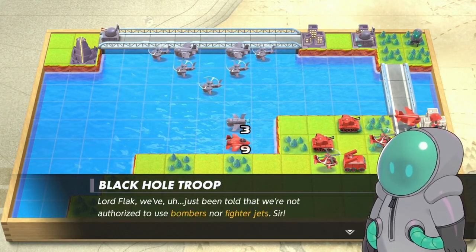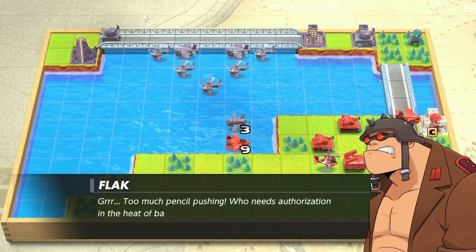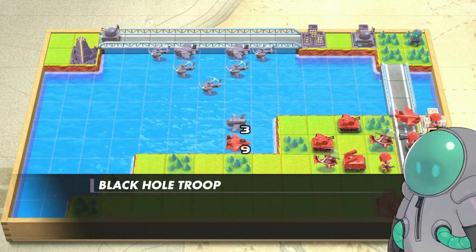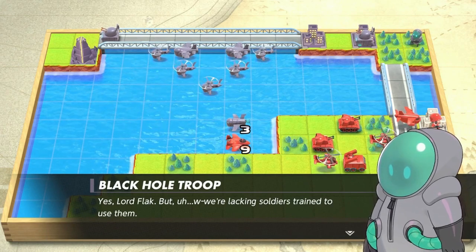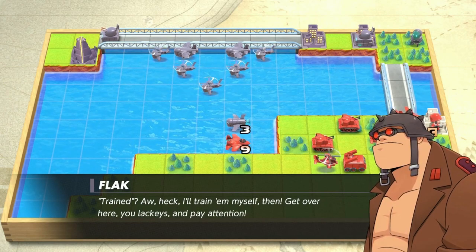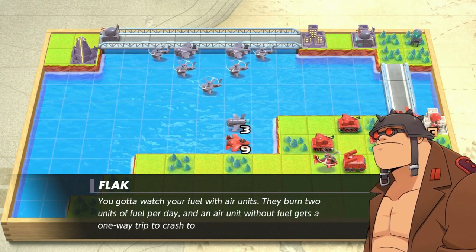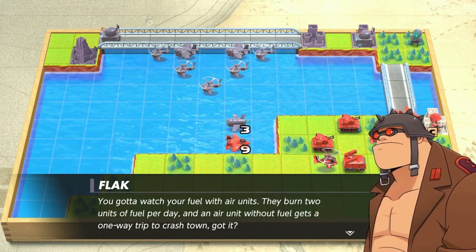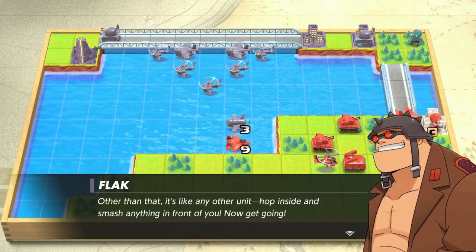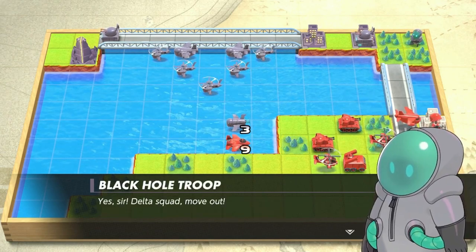We've just been told we're not authorized to use bombers or fighter jets, sir. Come on. Ugh, too much pencil pushing. Who needs authorization in the heat of battle? They're just sitting there waiting to be used. We're lacking soldiers trained to use them. Trained? Heck, I'll train myself then. Get over here, you lackeys, and pay attention. You gotta watch your fuel with air units — they burn two units of fuel per day, and an air unit without fuel gets a one-way trip to Crashtown. Got it? Other than that, it's like any other unit. Hop inside and smash anything in front of you. Now get going! Yes, sir! Delta Squad, move out!